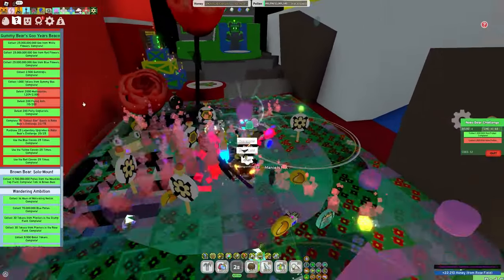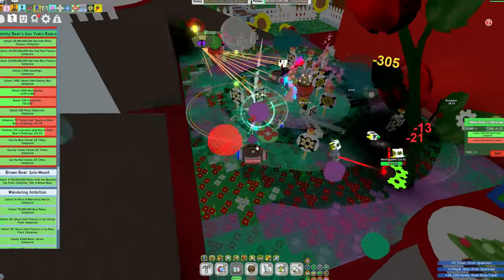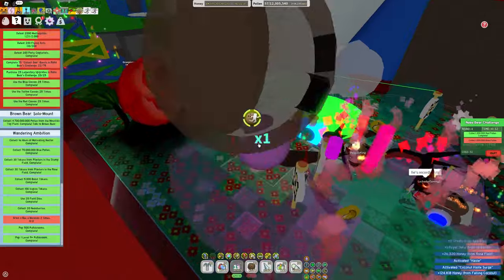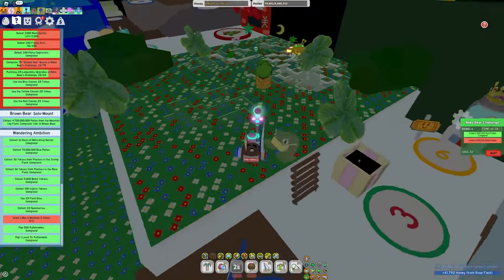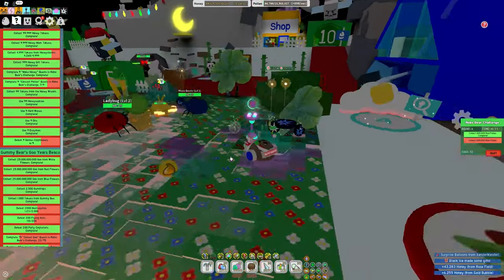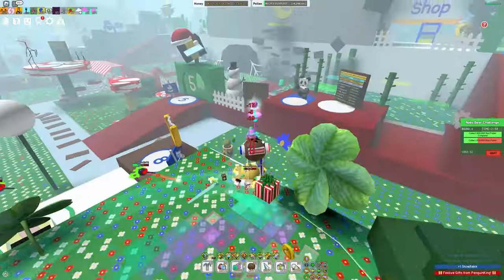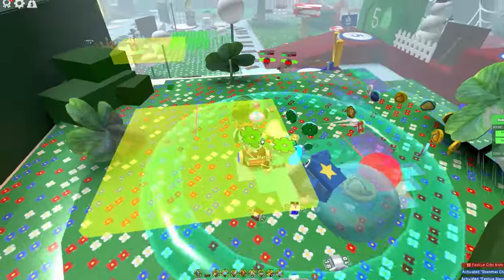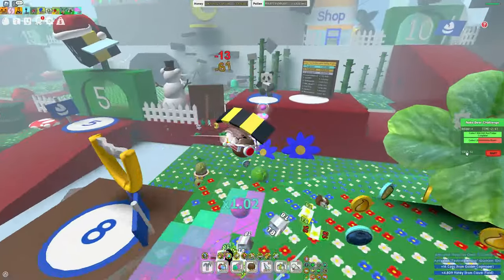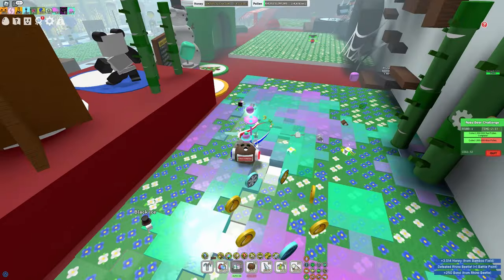Starting off, right here in the corner you can actually see my progress. I already have most of this done, and I have the entire cannon part of the quest pretty much done. The only things I really need are 800 more mech mosquitoes, some more flying ants, and mainly the goo quest from RoboBear's Challenge, plus legendary upgrades. Now that we've completed the red pollen part of the quest, let's go get this golden cog mower hiding over here in Clover, because it'll help us get more cogs just in case a legendary upgrade appears. There we go — some nice free cogs for us.